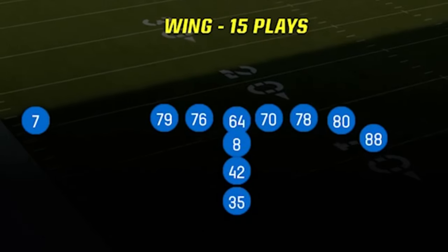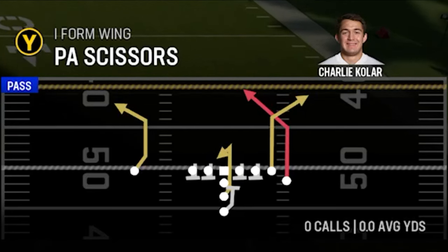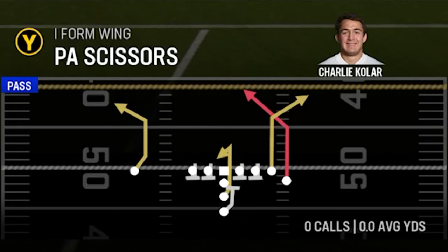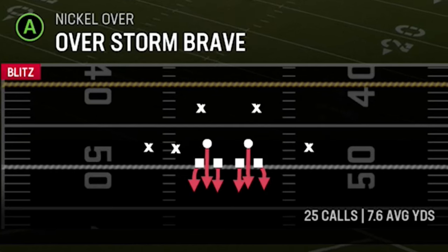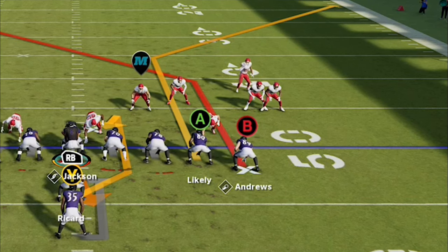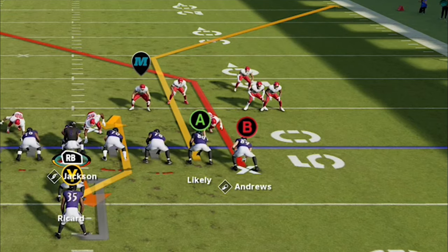Now, the first play I'm going to show you guys is out of the I-form wing, and the play itself is going to be the PA Scissors. On a play like this, you only have one wide receiver, so you would think that would be the glitchy route. But in reality, it's actually a formational glitch that I'm going to show you guys from the tight end. This is a very glitchy man-beating concept. So on defense, I'm going to start off with cover zero. There are multiple reasons why this play is going to work, but I'm going to be focusing on the tight end side — the two tight ends are going to be where this happens.